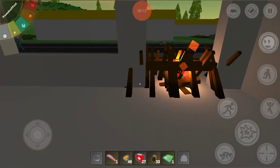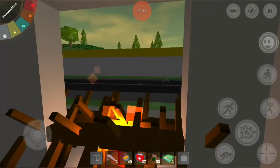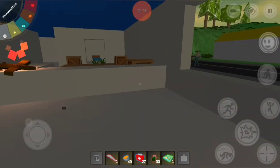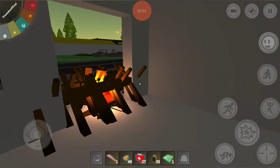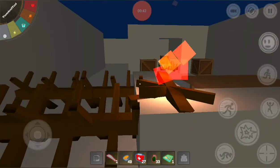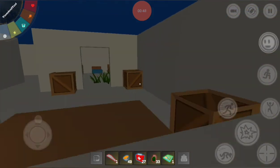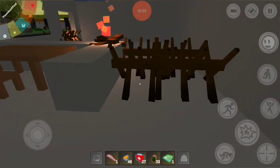I wanted to show you guys my updated base here. I didn't build it myself — I just blocked off the entrances to this one. If you didn't see my episode one of season six, it's the police station in the big town that has pretty much everything in it. I placed the fire there just to remember that the spikes are there. I placed another fire over here with more spikes, just in case something glitches through those barricades.